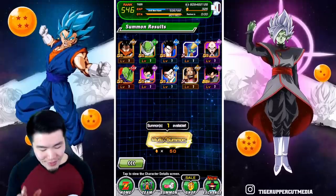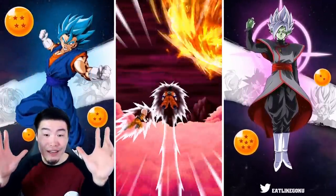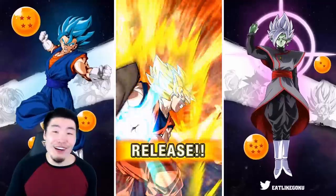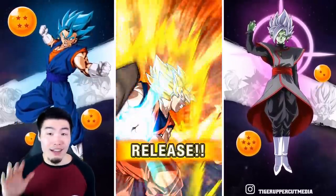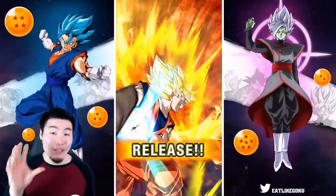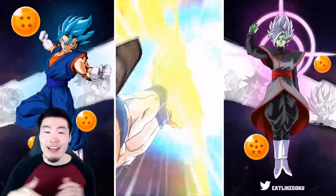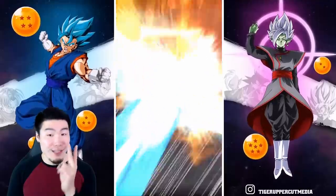Put your hands up in the air guys, send me that spirit bomb, luck as my boy Scott Herman would like to say. We're going to pull down and make this a group summon because I feel like there's some fire in this multi. I know there's some fire in this multi because we're getting an LR. And as long as it's not an LR Gohan or an LR Broly - the STR one - the Tech one would be great, the Tech one would be amazing. Pull out your games guys, pull out your devices. In three, two, one - let it rip.